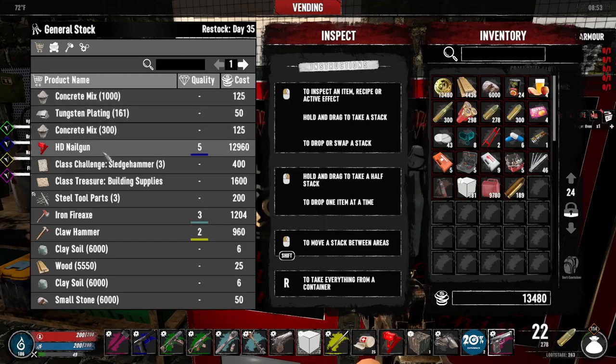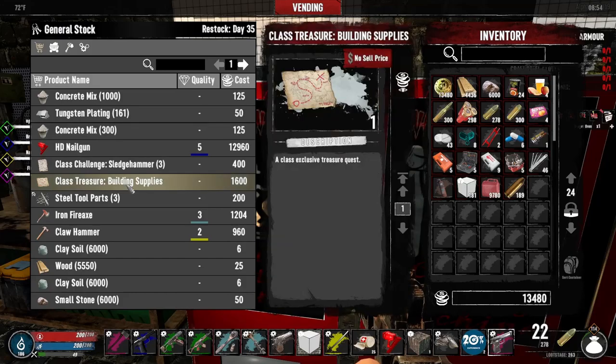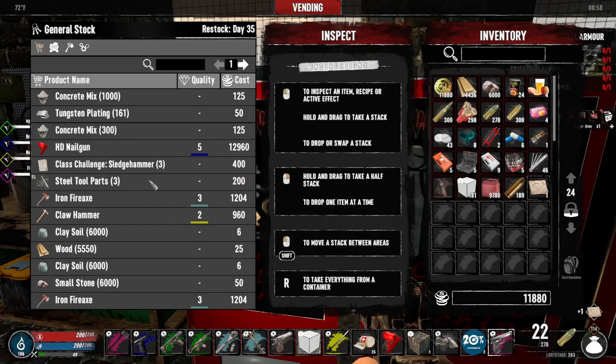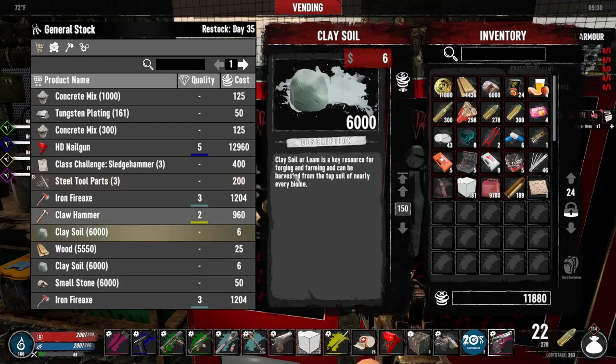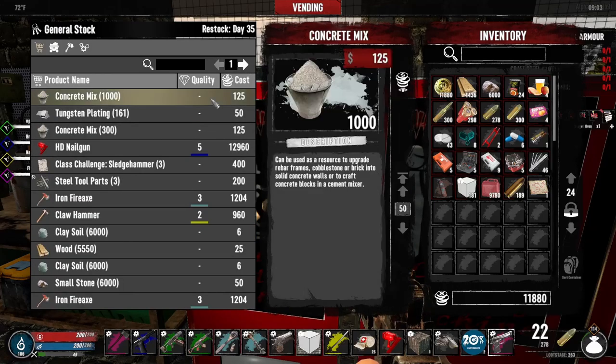I want to take a look in the vending machines and what we have here. Building supplies. Treasure quest for building supplies. I remember last time I did one from here and it didn't actually turn out to be the quest that it said it was. But I'm going to grab it anyway. Clay soil — $240. Those prices are absolutely awesome.